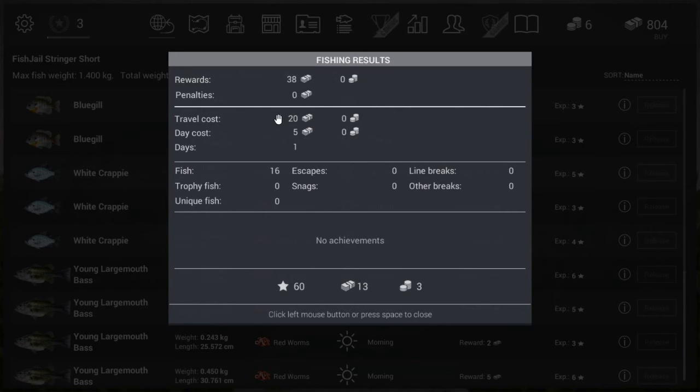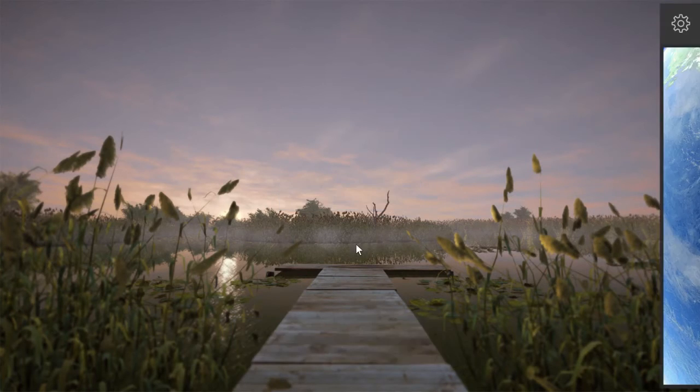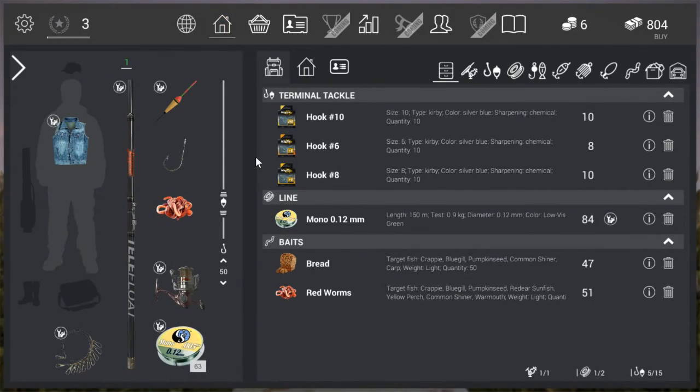The fishing results: we paid 20 bucks to travel and 5 for the day, so the longer you stay the more fish you generate and the higher your total profit. Right now it's only 13 bucks profit. If you like, you can stay longer — if your stringer is full, press T to fast forward to midnight and it will sell all your fish automatically.